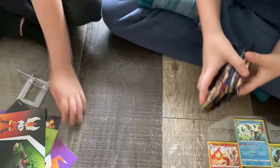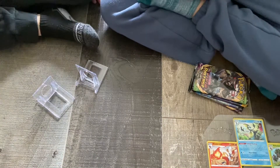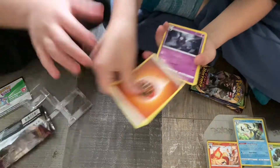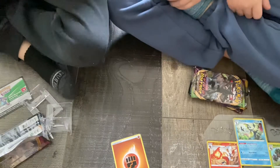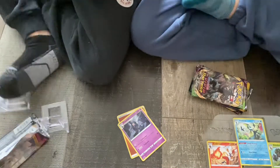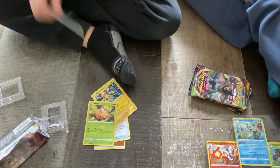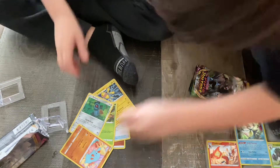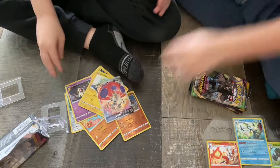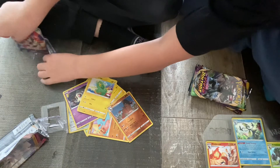Okay, first pack we're going to be opening is Vivid Voltage. We got energy, energy... we got Dustox, Lucky Helmet. We got Beldum, Phanpy, Fanpee, and Dustcoal. Next card we got an Orbeetle V — that's a nice hit!